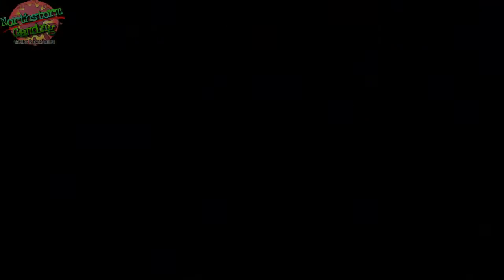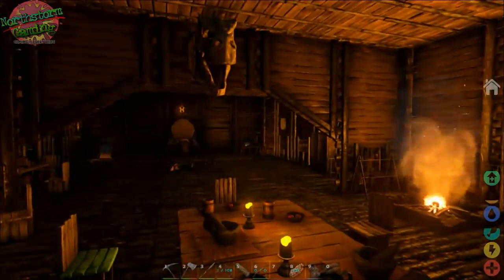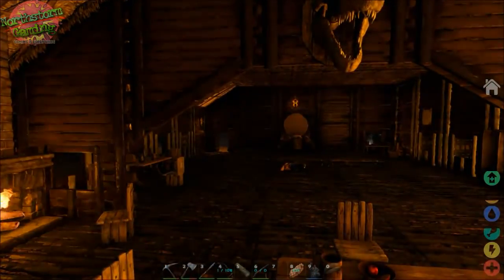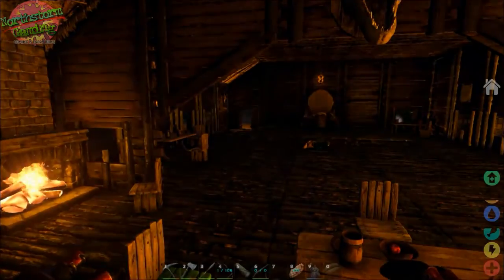As well as the candlesticks that you have here, the sword decorations on the walls, you also have the chandeliers here. And they all take the same — they'll take fibre, wood, oil, and angel gel.